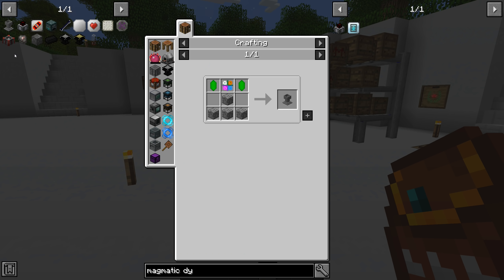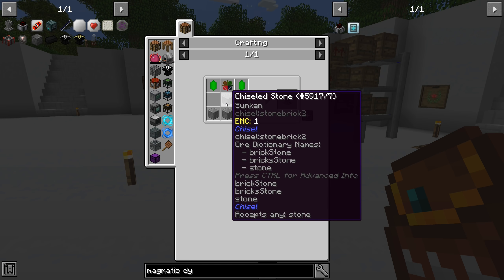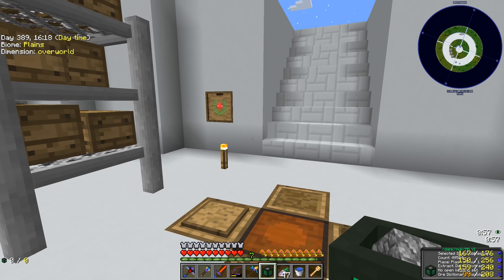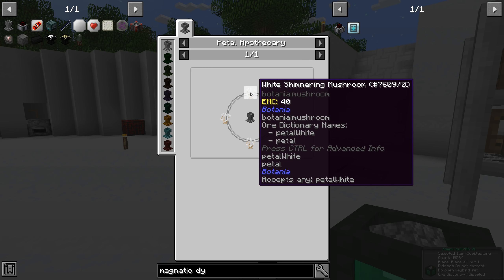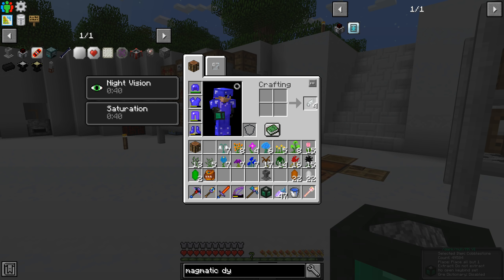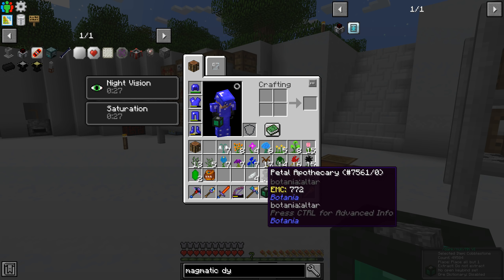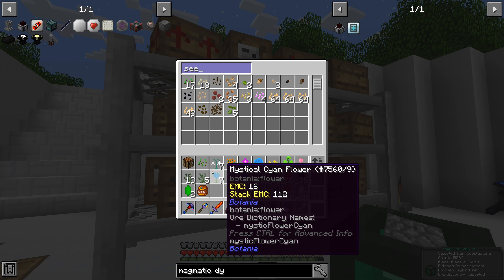Moving on — we're making the petal apothecary. We have the verdant crystals, another mystical flower cluster using the lime ones we have plenty of, and four stone. That should give us everything to make the petal apothecary. But we also need the pure daisy, which requires four mystical white petals. Once we eventually make the mystical flower seeds through mystical agriculture, we won't have to grow and shear flowers the old way.